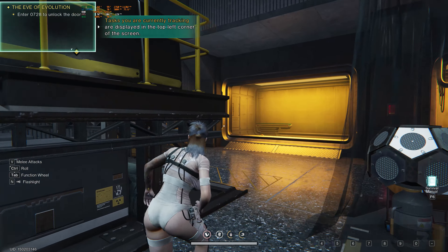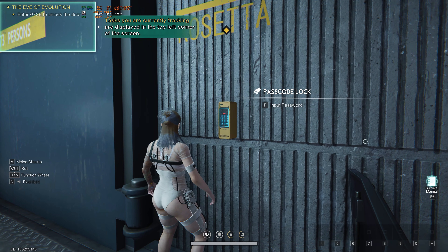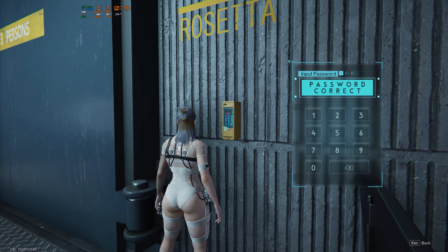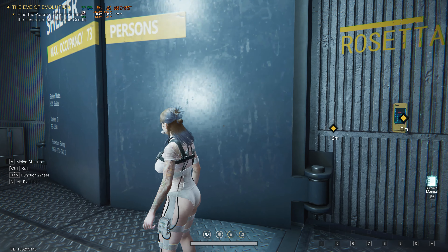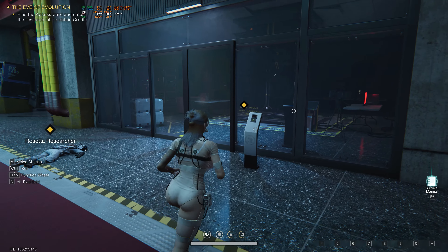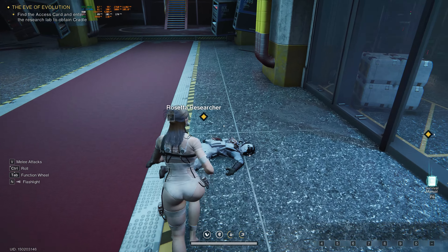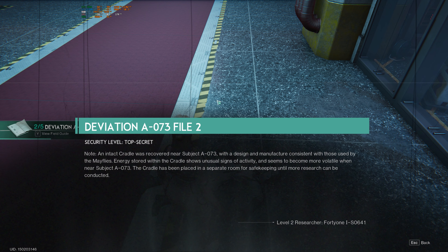Input code: 0728. Password correct! What does that say? Max occupancy 73. Kind of Fallout-y, right? Access card — I assume we need to inspect this here. There's our access card. And that cradle was recovered and you're subject 073.